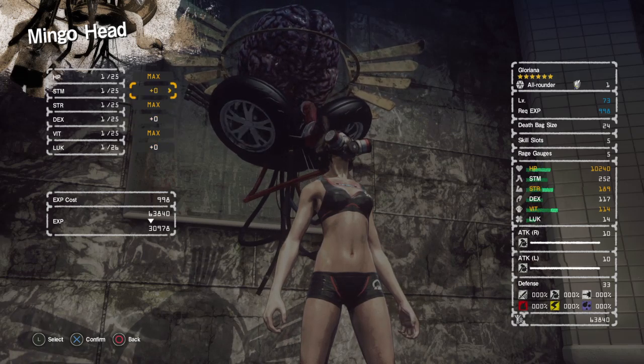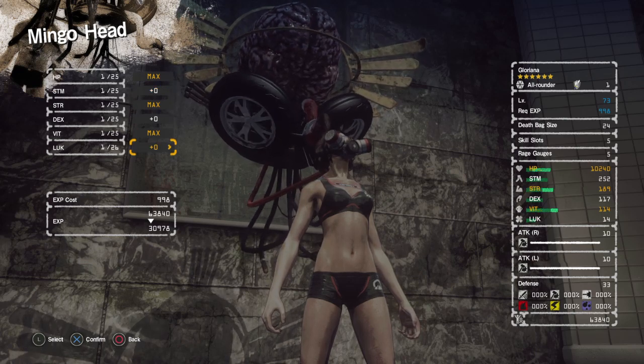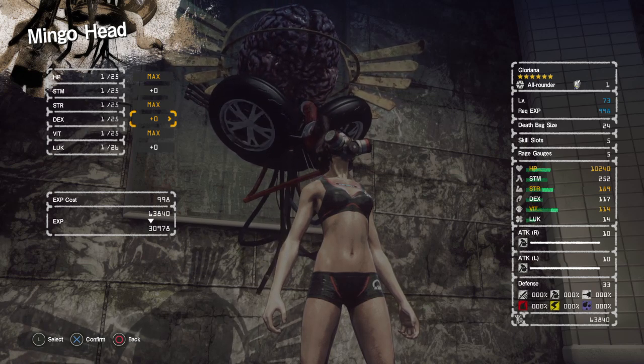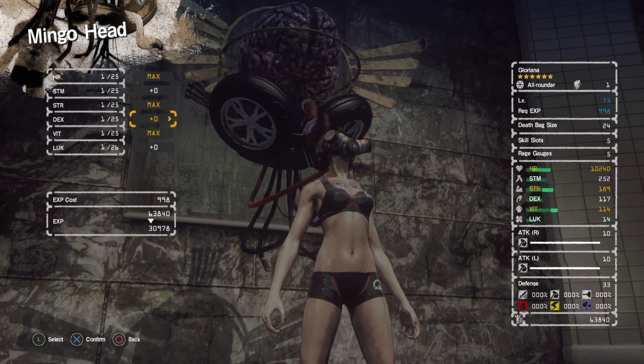It looks like we had a terrible roll — very few extra stats here. Only Luck has extra stats. The Dexterity is enough to wield still quite a decent amount of guns in the game. You start off with 117 Dex, and very few ranged weapons or Dex-requiring weapons require much more than 117.